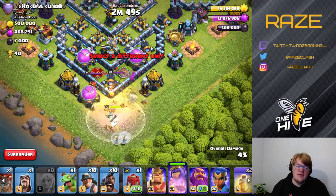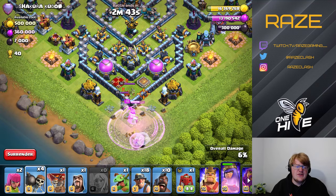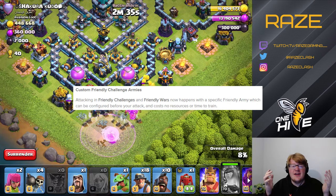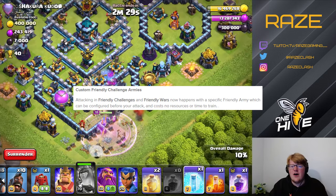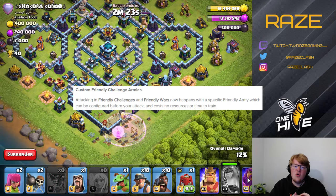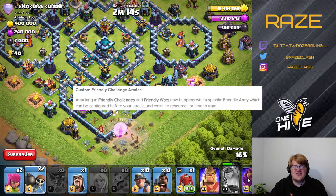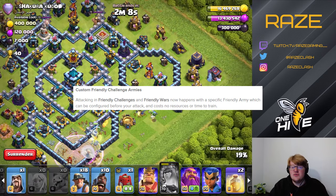Moving on to day two — quality of life and game balance changes. The most exciting one for me is custom friendly challenge armies. In friendly challenges and friendly clan wars, armies are now based on a custom training section that costs no time or resources, so you can change armies whenever you want with no barrier at all — just however long it takes to press the buttons.